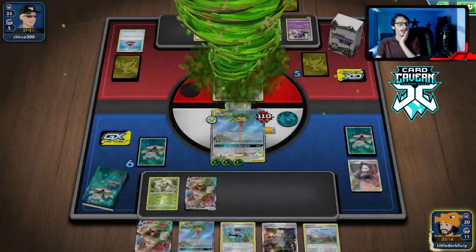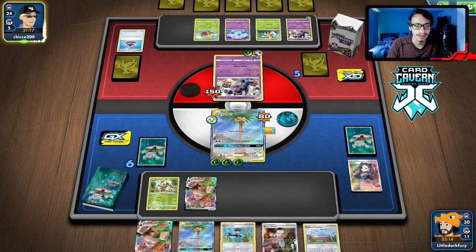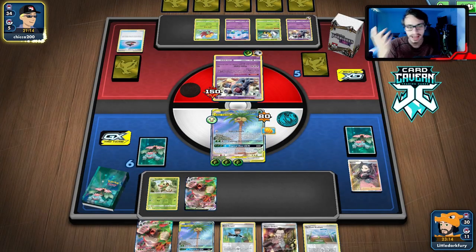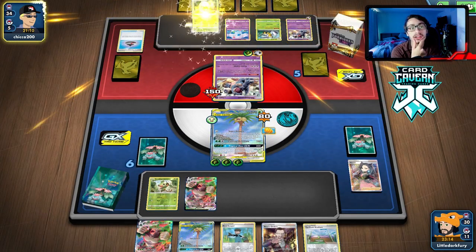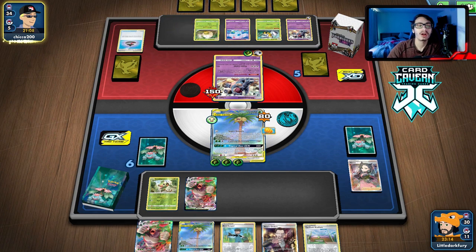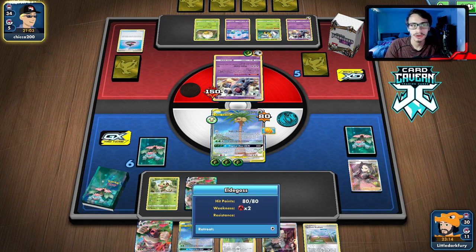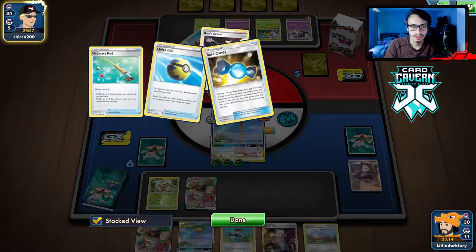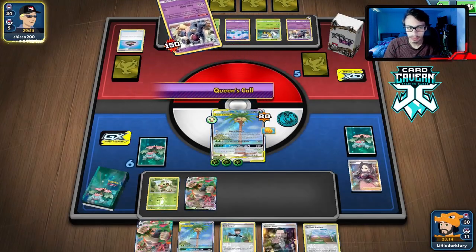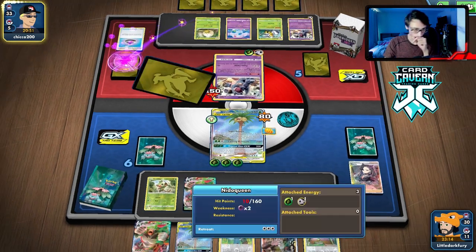We can knock him out with Calming Hurricane — 220 HP feels pretty safe. I think we just take him out. We need to get that Ordinary Rod. The Gliscor too — I don't think I agree with Eldegoss. I'd rather play Tapu Koko. We should have just gone Tropical Hour there. We got knocked out — should have done that.